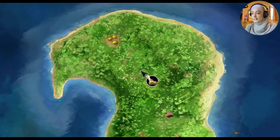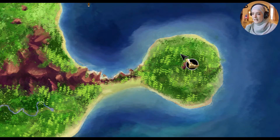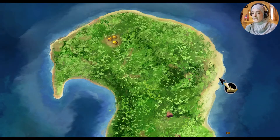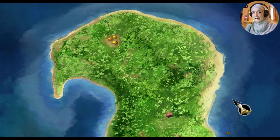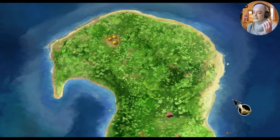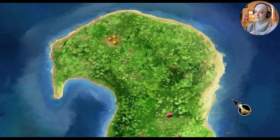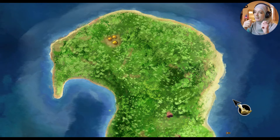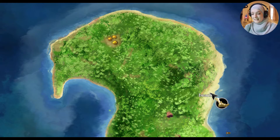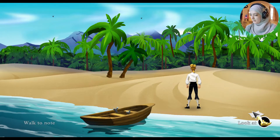We're looking for Elaine Marley, governor of Melee Island — she's been captured by LeChuck, who is hiding inside the Sacred Monkey Head here on Monkey Island. We need to figure out how to get inside, which means speaking to the cannibals. They've got Herman Toothroot's banana picker, and he's got their key to the Sacred Monkey Head, so we need to get his banana picker, get the key, and rescue Elaine from LeChuck.